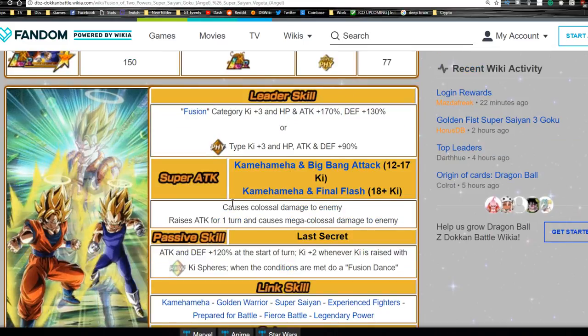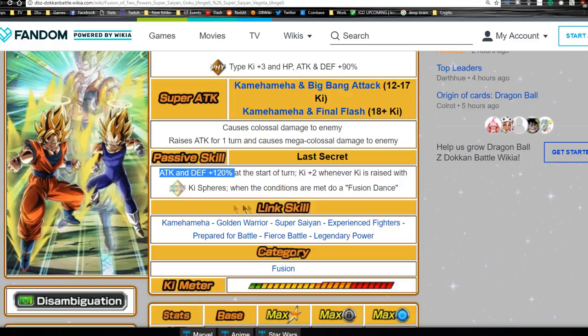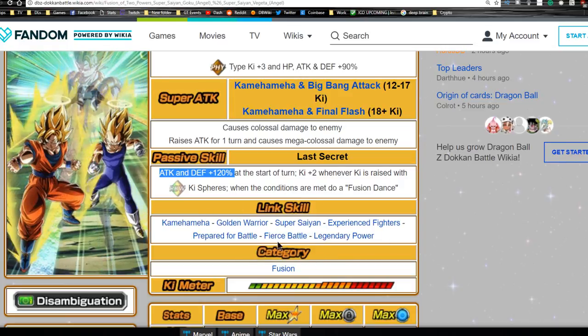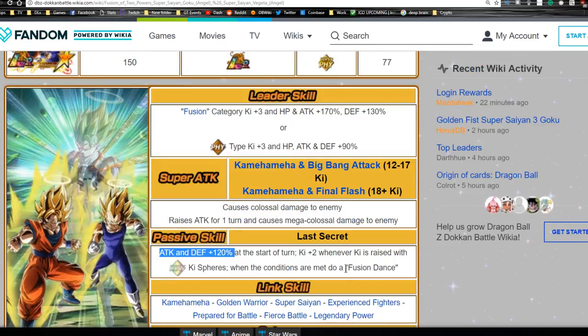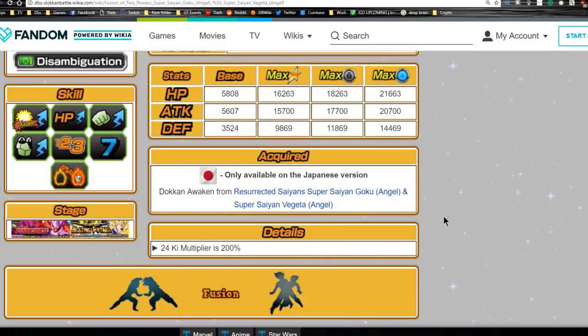Until then this is what you're running with, and there's still nothing to laugh at - Attack and Defense plus 120 is so OP. Link skills are Kamehameha, Golden Warrior, Super Saiyan, Experienced Fighters, Prepared for Battle, Fierce Battle, and Legendary Power. Their category is only Fusion, which is still awesome. Max stats are HP of 16,263, Attack of 15,700, Defense of 9,869. At base dupe, HP is 18,200, Attack is 17,700, and Defense is almost 12,000.